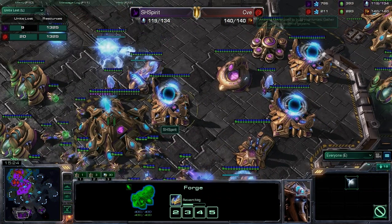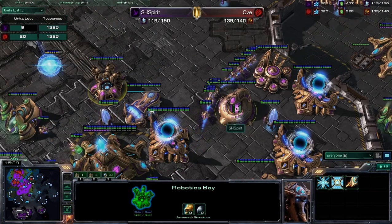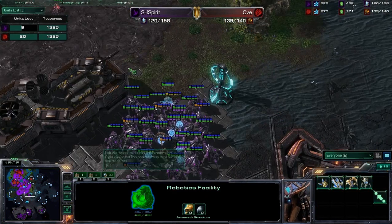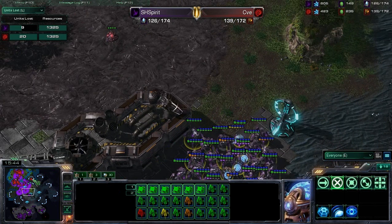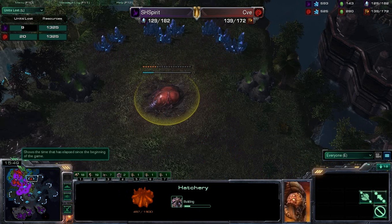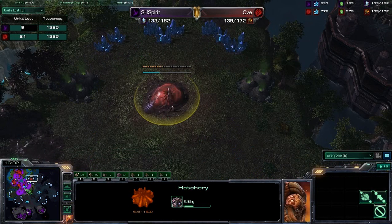And ground armor level 3. So his army is actually very, very scary. He does have a Robotics Bay — looks like he'll probably be getting out some Colossus now. He is taking control of this map, keeping his army out here in the center of the map. He is not afraid of his opponent moving out right now. CVE is trying to take this expansion again — he needs to get that up and running. He's going to start falling behind very quickly in the economy, and you can see that he's now starting to fall behind in the supply count, which is never a position you want to be in as a Zerg player.